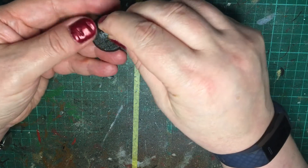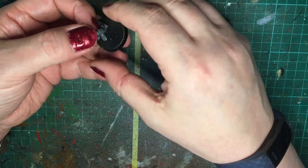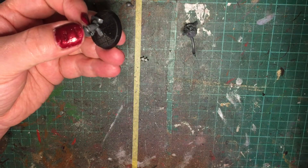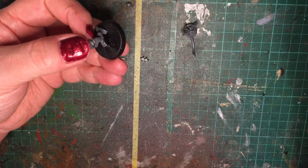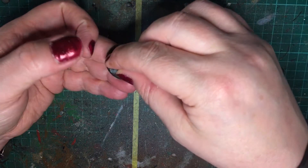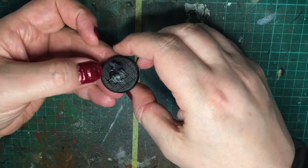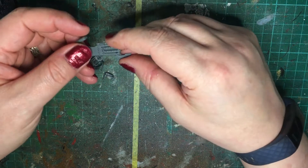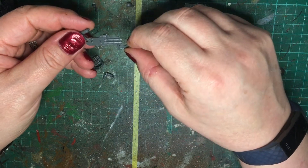Once you've built the torsos you can marry them up to any legs. There's something I noticed about this that I will show you once it's ready to be put onto the legs. I'm just gluing the legs on so that they have a chance to finish going off. The next thing is the Gauss Blaster.